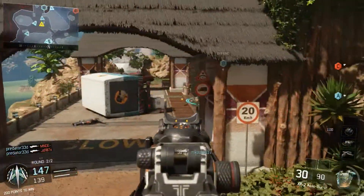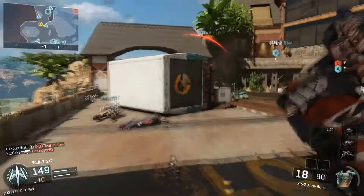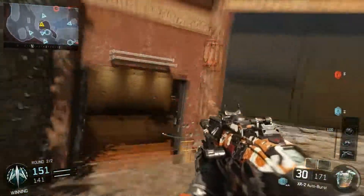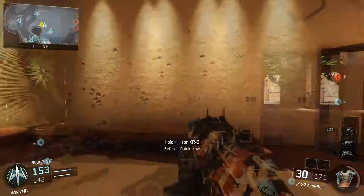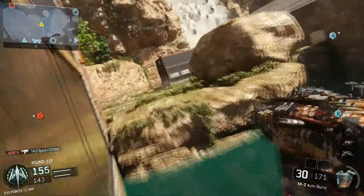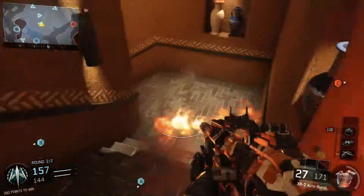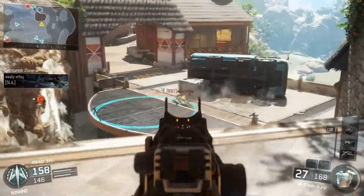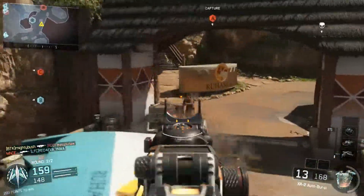You don't need grip on it or anything because it's actually good. You might want to stick Quickdraw on if you are going to aim in around every corner and stuff, but it's not a necessity — the ADS time is fine without it. The gun is a good gun. Do I use it a lot? Personally, no. But some people do love it, so definitely give it a try. This is obviously a good class setup. If you don't have Rapid Fire or Long Barrel, you can still use the gun, but I suggest that when you do unlock these attachments, you try them out and see how you do with the gun.